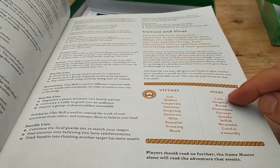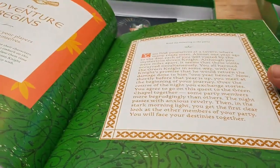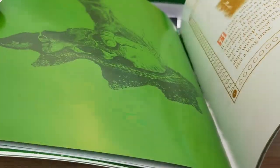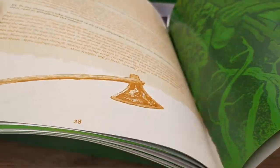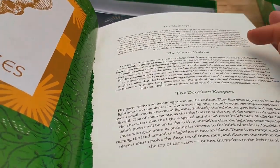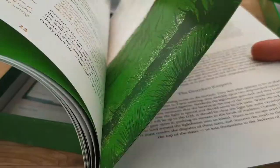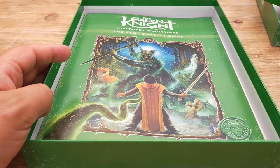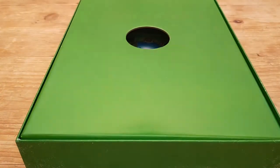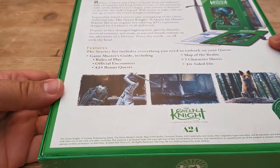So you can choose to be lazy to re-roll a test, but because you've been lazy, you get dishonored — it's definitely a bit of a push mechanic. As the GM, let your players introduce themselves, and then we go through the adventure. The main adventure content takes up the bulk of the book, so I'll skip past that. We get to the conclusion with the confrontation with the Green Knight, and then the bonus challenges: the Black Opal, the Winter Festival, and the Drunken Keepers — these are basically just story seed ideas.